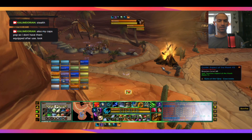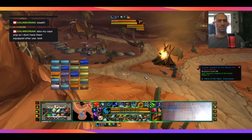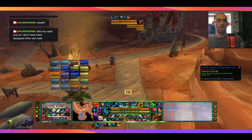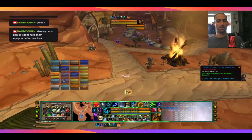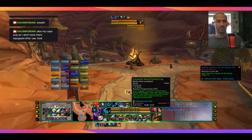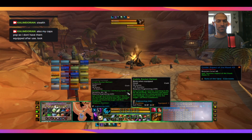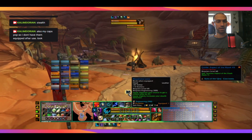When he changes his helmets, it pops up for a second. Basically, he says when he uses a helmet it kind of pops up saying, 'hey, take this helmet off, it's on cooldown,' something like that. We can also see on his health and energy bar there it says that he's in stealth.